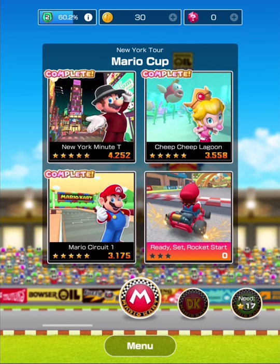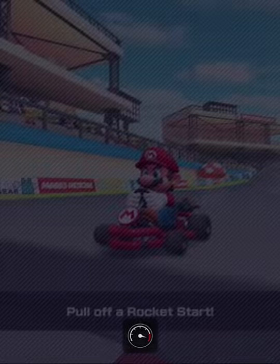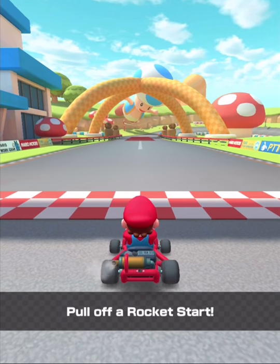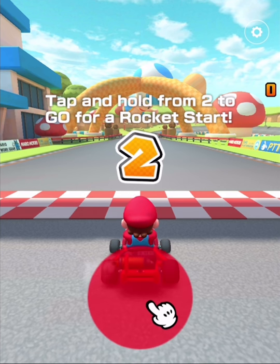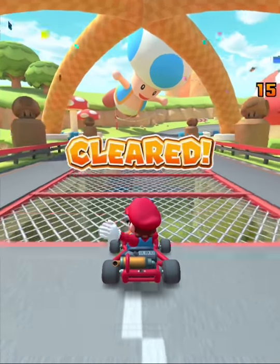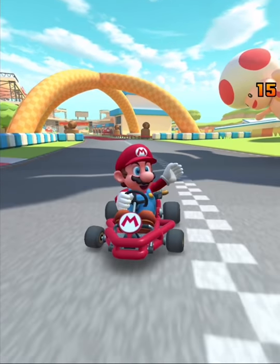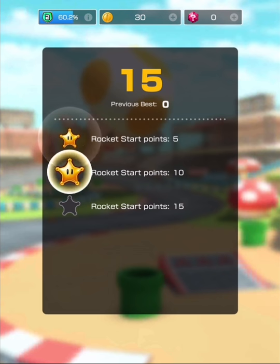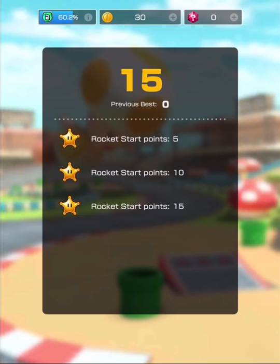Last but not least — ready, set, rocket start! Try to clear the challenge using the chosen driver. I get to be Mario — that's perfect! Pull off a rocket start: get the jump on your opponents. Teach me the ways of the rocket start! Tap and hold from two to go for a rocket start. Easy — I did it! Challenge complete. That was fairly straightforward and fairly easy.